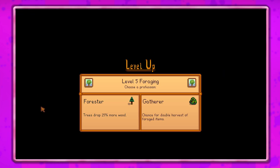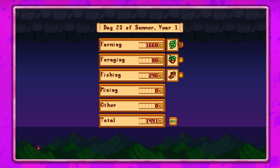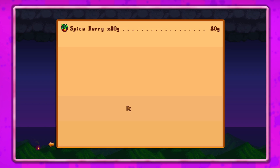Level 5 foraging - choose a profession! Awesome. Trees drop 25% more wood, or gather chance for double harvest of foraged items. I think I'm gonna do Forester. Got 1,100 blueberries - or 22 blueberries - that's pretty good. And then we've got just one spice berry.